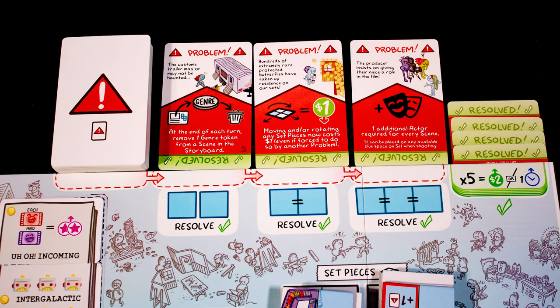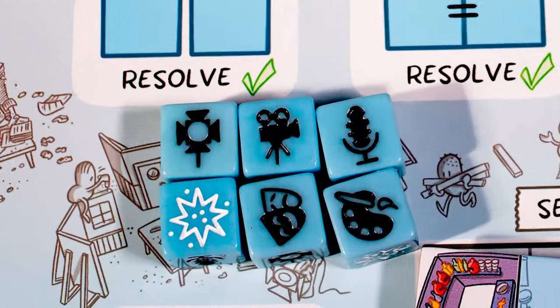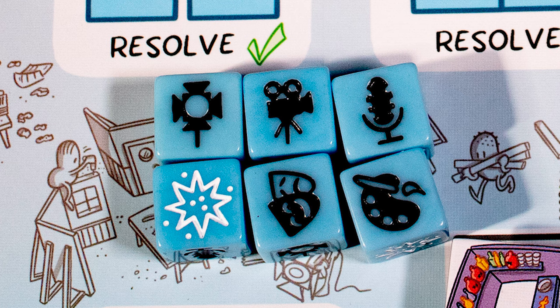Start each player turn by drawing a problem. Existing problems shift right. If you start the turn with three problems, don't draw a new one — but you can't do any other actions until at least one is resolved. Then roll the dice; they have six symbols on them, with the white VFX die being a wild card.